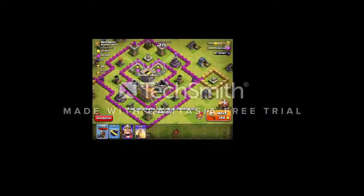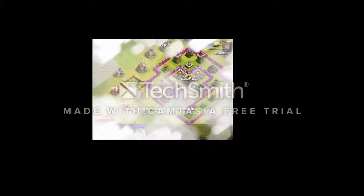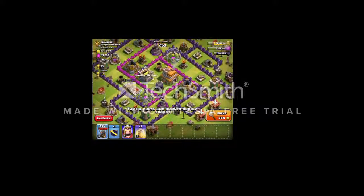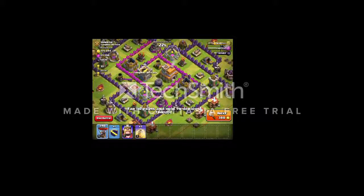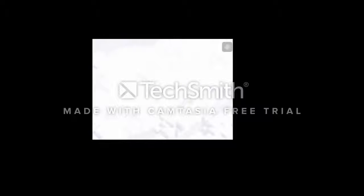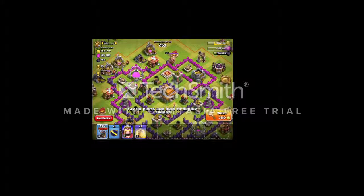Very very weak tunnels — level 7. We can easily thruster this base, but we won't attack this. No loot here — we are looking for elixir of about 200,000, so that we will be in profit.